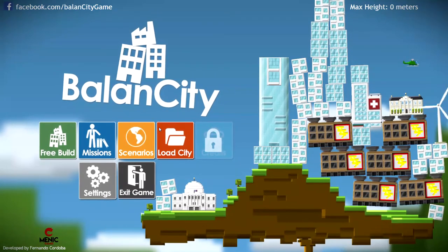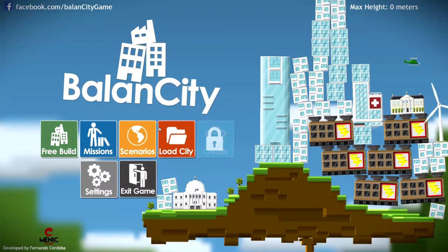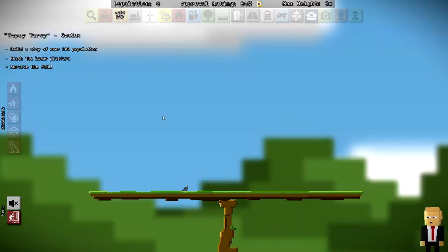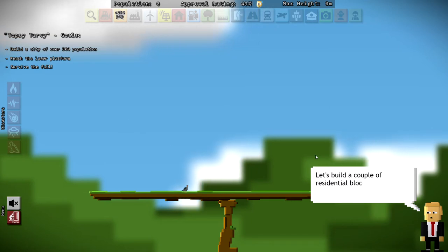Hello everyone and welcome back to Tooth and Scrubs Gaming, thank you so much for joining me today. In Balance City we will be checking out the mission Topsy Turvy. Our friend, confidant, and never-ending source of strength, the Don, has something to say: 'Greetings Mayor, just a regular day at the office — let's build a couple of residential blocks for our citizens.'